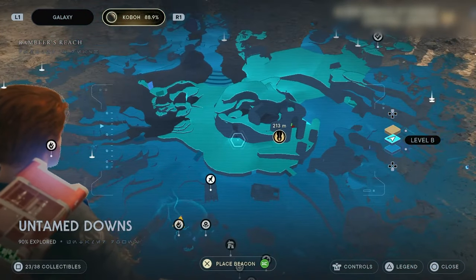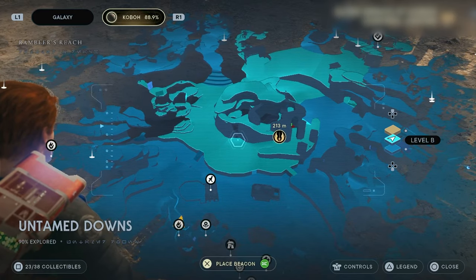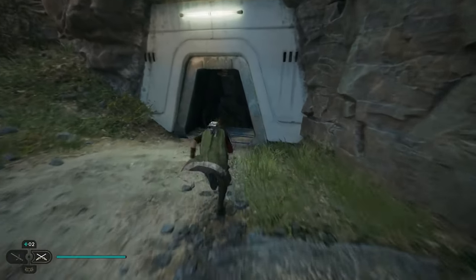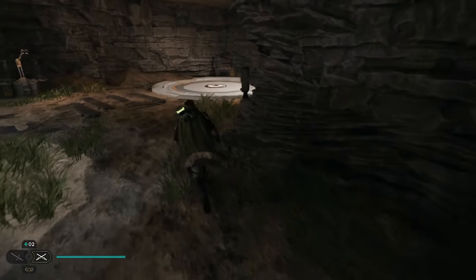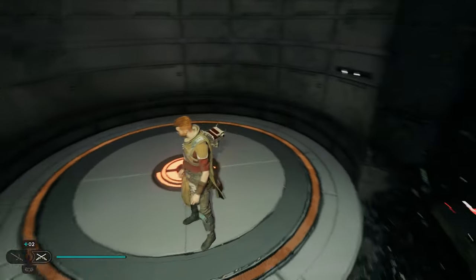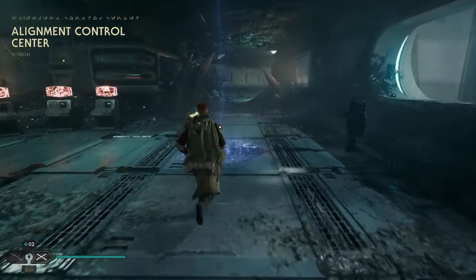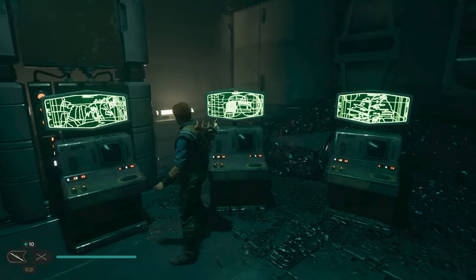To get to the facility, head to the hill located close to the stables in the Untamed Downs. Walk through this doorway, cross the gap to the nearby elevator, and descend. Inside the facility you'll notice these seven screens, all sitting side by side — if you get in close, you'll notice that they sort of look like map locations on the monitors too.